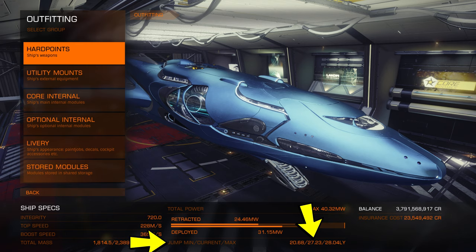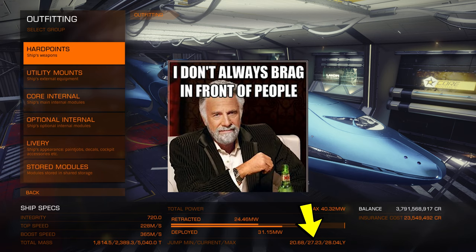Below all of that you will have your jump stats: minimum, current, and maximum. You will mostly pay attention to current, as that is the best indicator — you will have fuel on board and maybe cargo, so you will rarely ever hit your max. But having a high max does give you those sweet bragging rights.